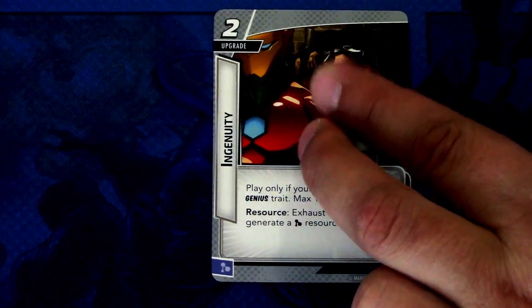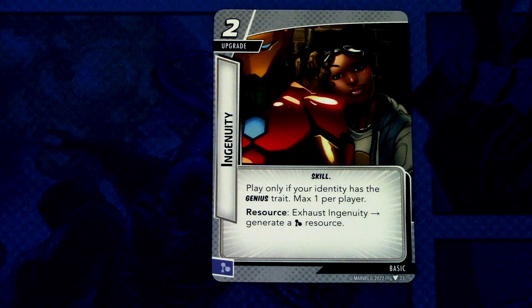Then we have a reprint of Helicarrier. The last card is Ingenuity — three copies, a two-cost skill upgrade. Play only if your identity has the genius trait, max one per player. Resource action: exhaust Ingenuity to generate a mental resource. Bruce Banner and the Hulk also have the genius trait on the alter ego side, so you can play one of these for an extra resource. We probably still need a few more upgrades to make Hulk fully playable again though.